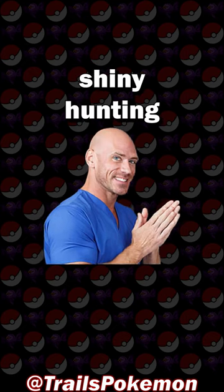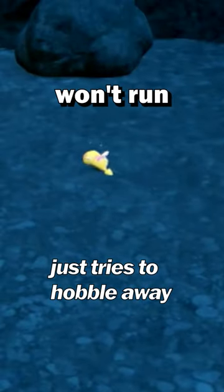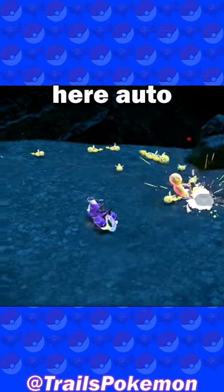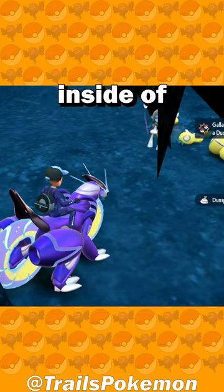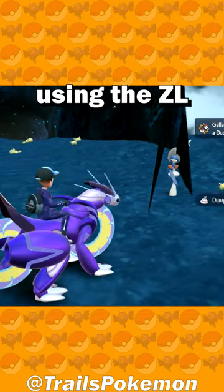You can abuse this mechanic when shiny hunting, because a shiny Dunsparce won't run away from you. So you basically just run around up here, auto-battling the non-shiny Dunsparce and making all the regular ones run away — and making sure to check inside the wall using the ZL zoom-in.